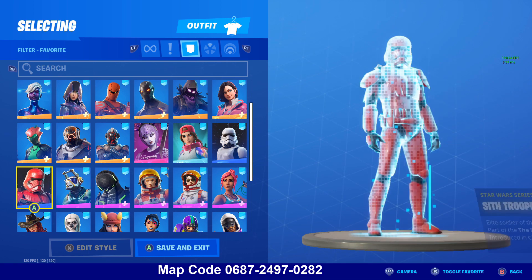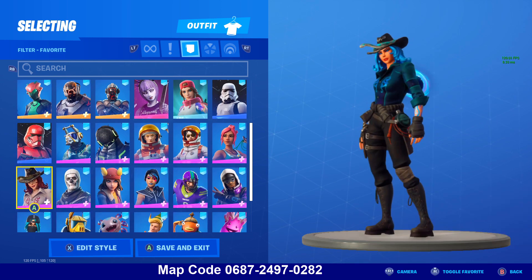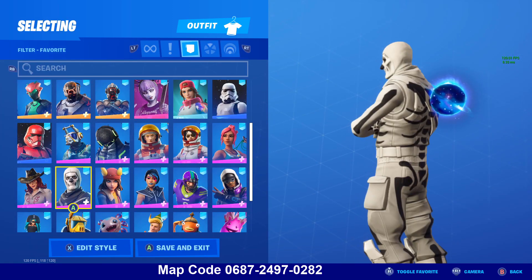Yonder — colors go match. Sith Trooper — space theme. Side Wander — I was actually surprised, the blue looks really good on this. If you had Purple Skull Trooper, you'd know what it would look like.